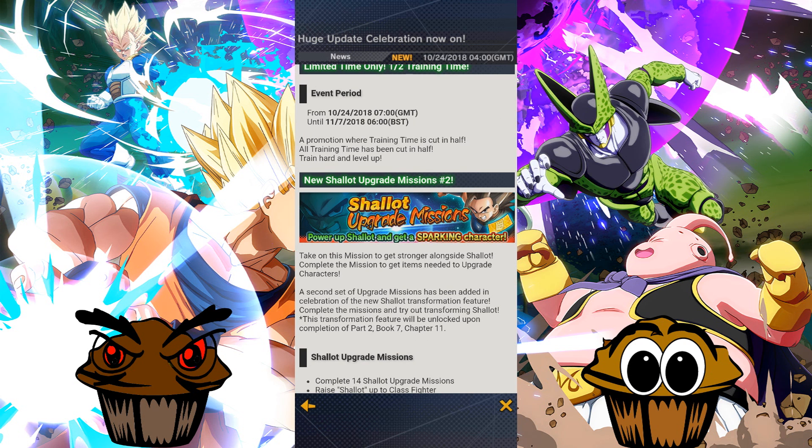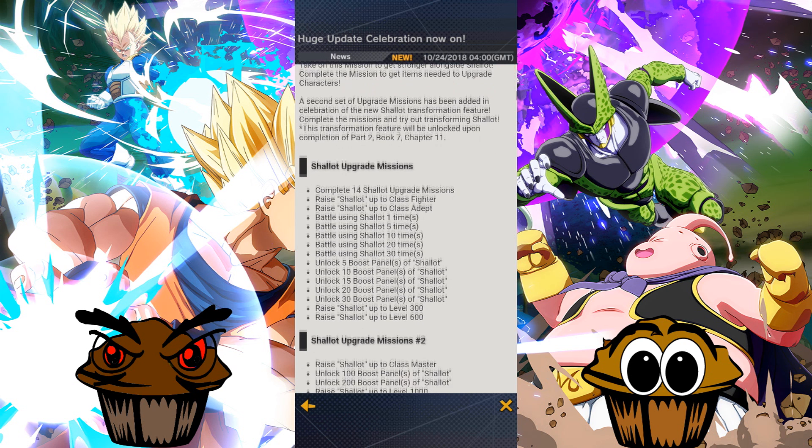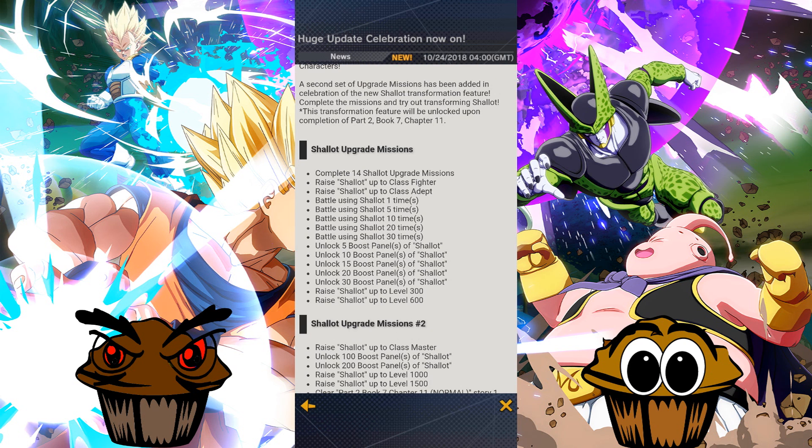Power up Shallot and get a sparking character. So we'll have a look into that. Shallot upgrade missions — raise Shallot to class fighter, adapt, battle with him once, do it 30 times. Unlock 5 panels, boost panels up to 30 and then raise him from 300 to 600.